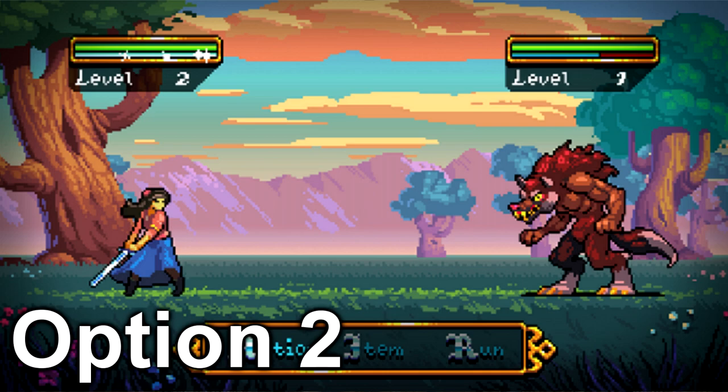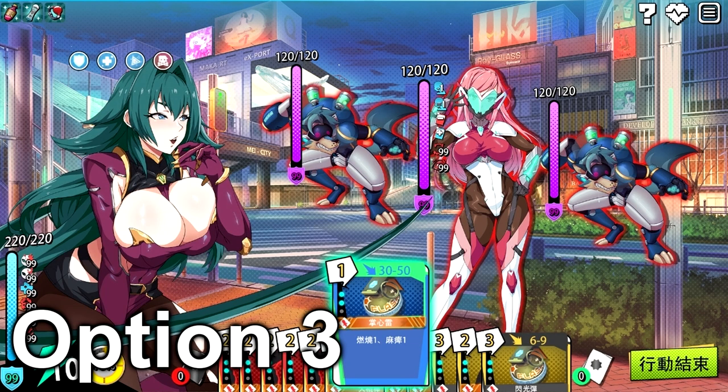Moving on to the final layout — option three. Option three is a little bit more simple. If you're wondering what this image is from, this is actually from a not-safe-for-work game coming out called X Angels, and it is a roguelike. You guys know me and roguelikes mix way too much — I love roguelike games, safe or not safe for work. I have a roguelike addiction, but this one actually looked very cool and I saw it on Steam.